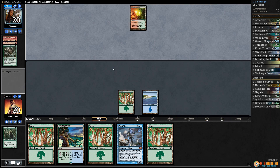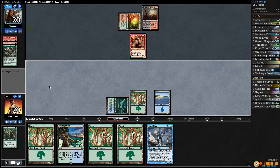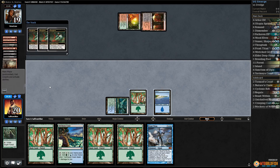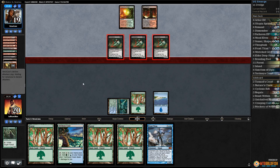We do have Tormod's Crypts in the sideboard, which are helpful. Opponent dredges another Life from the Loam, plays a land, Insolent Neonate, and passes. We keep drawing lands. Opponent discards a Blood Ghast — two, three Blood Ghasts! That was a great dredge: Stinkweed and Blood Ghasts. Blood Crypt gets back all the Blood Ghasts. With this hand we're not gonna beat three Blood Ghasts — opponent is in for six on turn three.